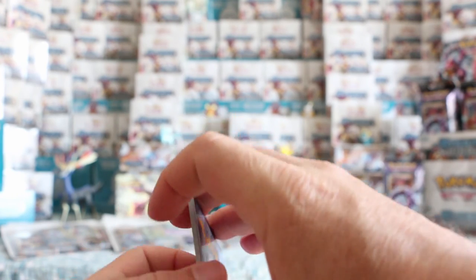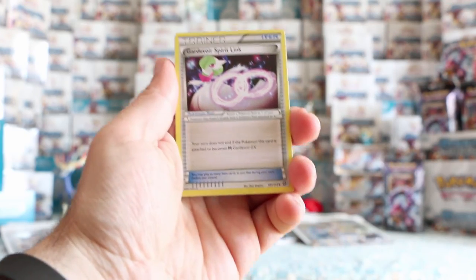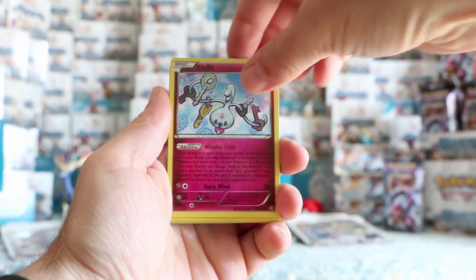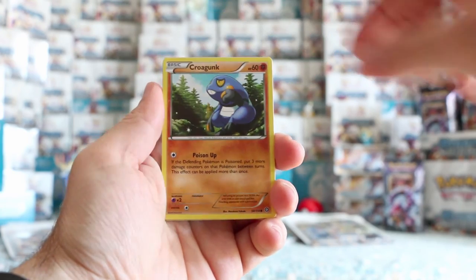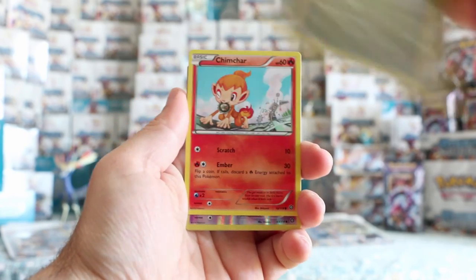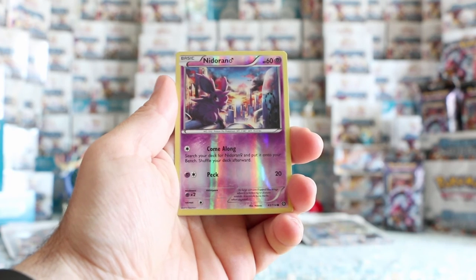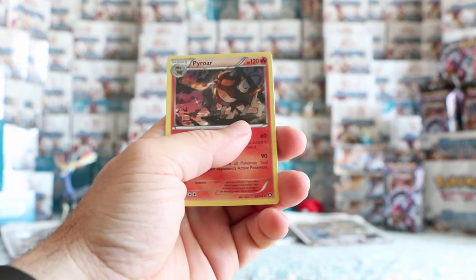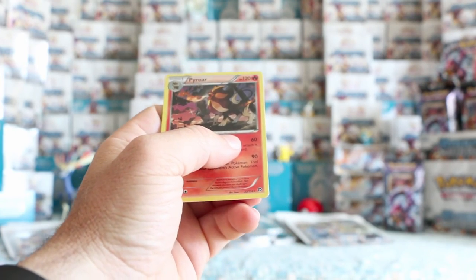This is the last pack in this box — can we pull a sixth EX? Gardevoir Spirit Link, Lampent, Klefki, Oshawott, Croagunk, Tangela, Chimchar. Our reverse is a reverse Nidoran. And our rare — drumroll — it's a regular rare Pyroar. Boo. Okay, so I'm not that much of a Scrooge — there's a Steam Siege card anyway.